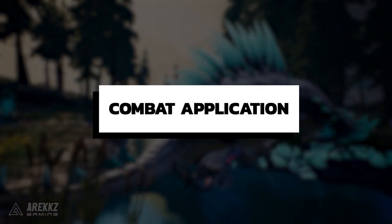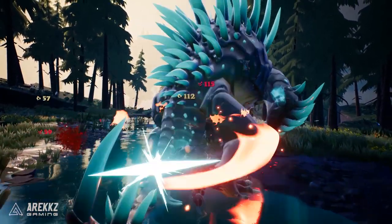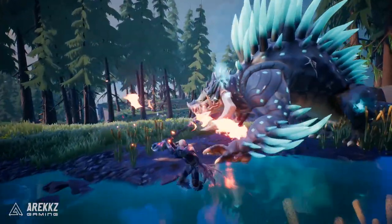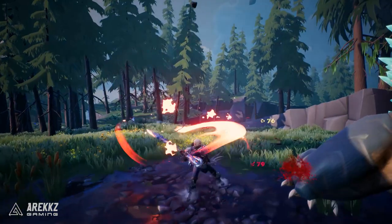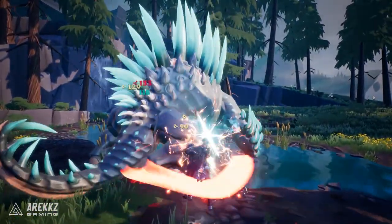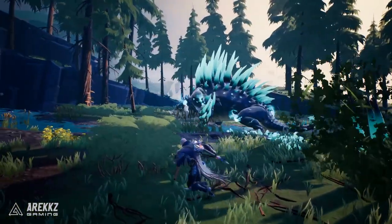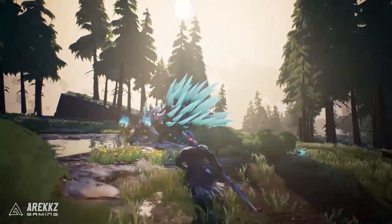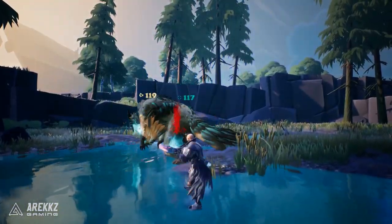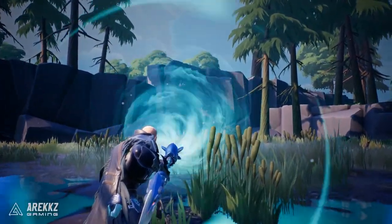Now let's tie it all together with some gameplay clips. I like to open a fight with rapid Y attacks — while they're not as damage-focused as X attacks, I want to build meter and bank it early. The beginning of a fight while the behemoth is predictable is a good time to store up shots. Additionally, keeping meter high gives a damage boost throughout, so there's real value in playing with meter in mind.